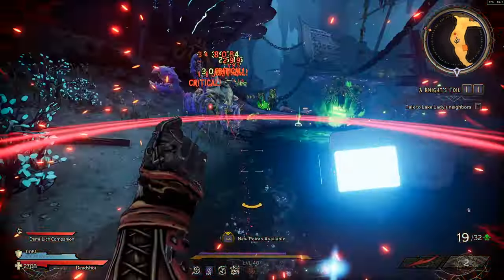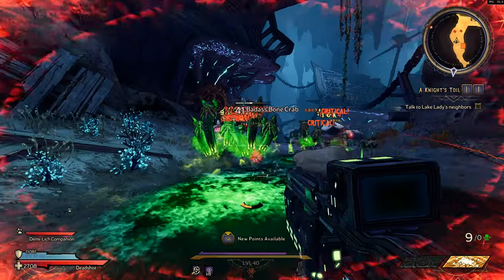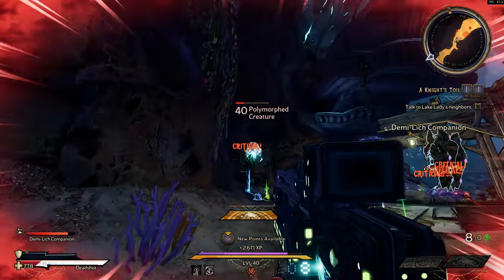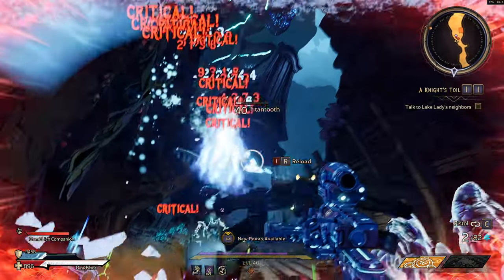There is also an enchant you can get but that's not really going to be that big of a deal. To start off this glitch you're going to need to find any of the land shark enemies that jump into the ground and swim around with their fin still sticking out, so they can still take damage when they're swimming around in the ground.